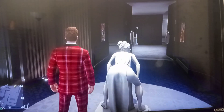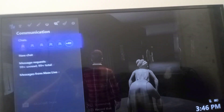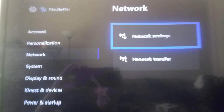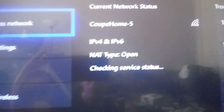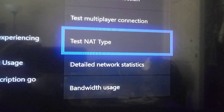First thing — go to this big button right here, then go to Settings, then go to Network, then go to Network Settings. Then go to Test Network Type — click on that and wait until it's connecting.